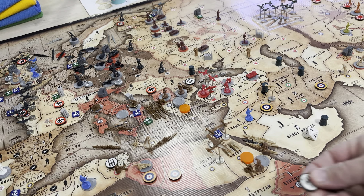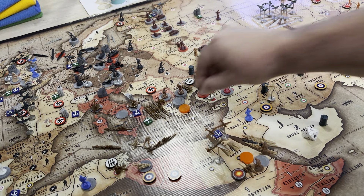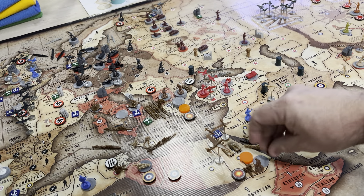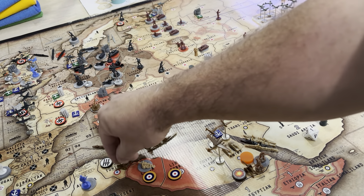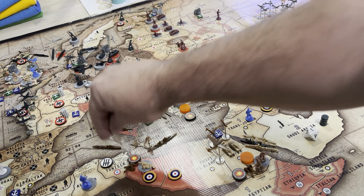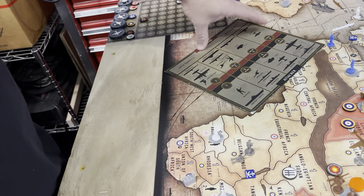We're going to bring the artillery — an artillery and three infantry into Greece. The tank and all five guys move down into Greece as well. That means there's a guy left here in Rome.